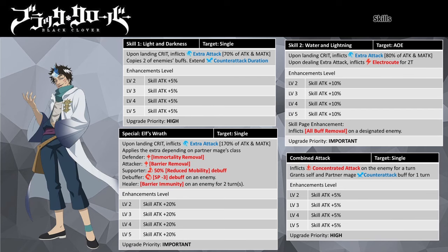Do take note that buff dispel doesn't remove unique buffs, Immortality, and Invulnerability. Electrocute continuous damage will deal 10% of Ria's Attack and Magic Attack on the target whenever the target takes its turn. His Special, Elf's Wrath, is another single target attack ability.